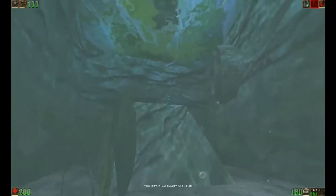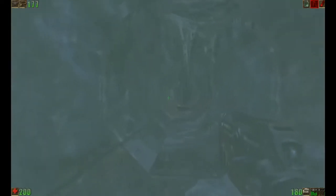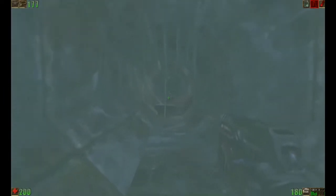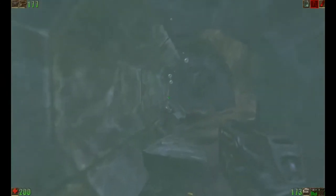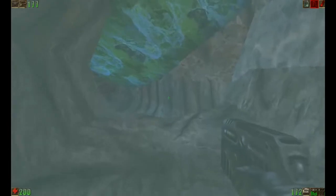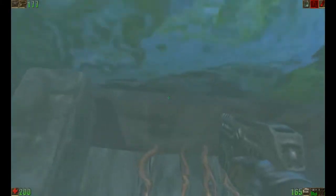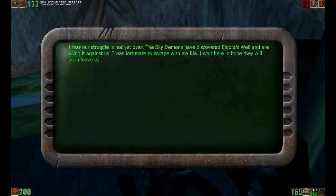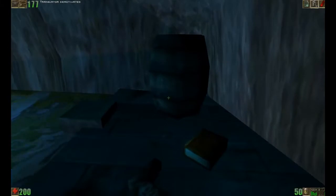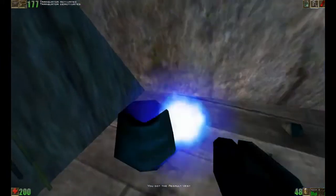Here we get a grenade launcher. This is a new weapon to Unreal: Return to Napoli. The grenade launcher has primary and secondary fire. The primary fire pretty much launches a grenade at your target and explodes on contact, or explodes after a certain time period. The secondary fire is such that you launch it first and then press secondary fire again, and it will actually explode the grenade. So if you wanted to trap somebody with a grenade, there you go — you can do that. We got a message here about Eldora's well. I don't know if Eldora's well or not — maybe she's just not feeling good.